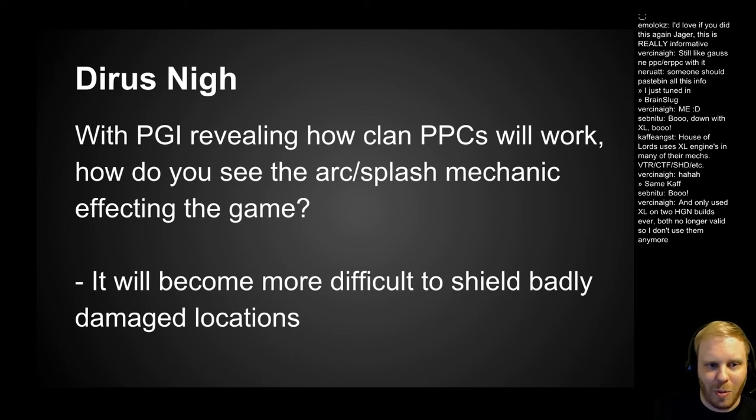Darius Nye says: with PGI revealing how clan PPCs will work, how do you see the arc splash mechanic affecting the game? Basically, as far as gameplay it's going to be 15 damage still, unless you shoot an arm or leg, in which case it'll be 12.5 damage. This is going to be interesting to see.